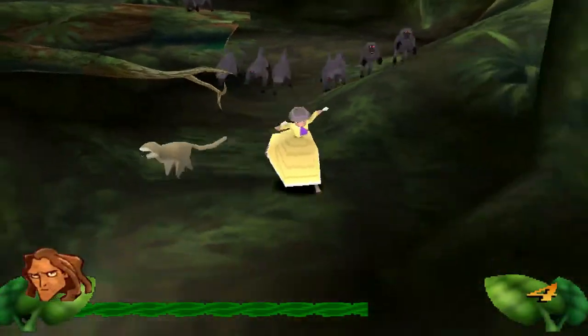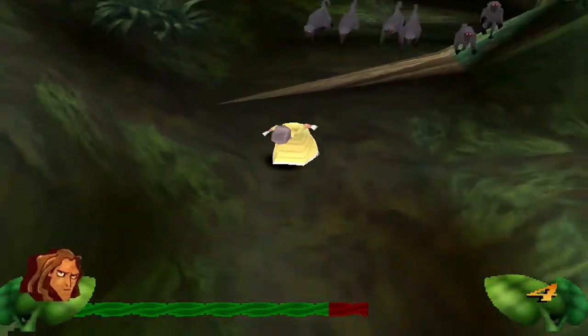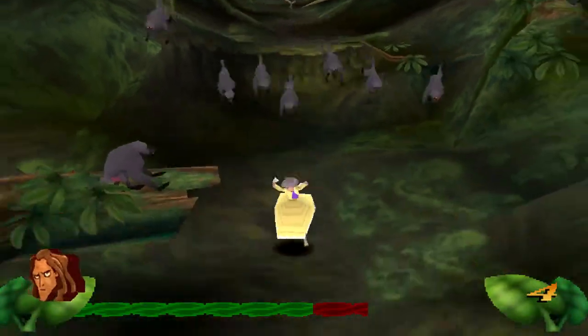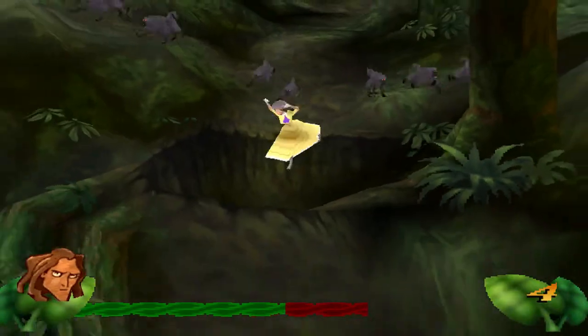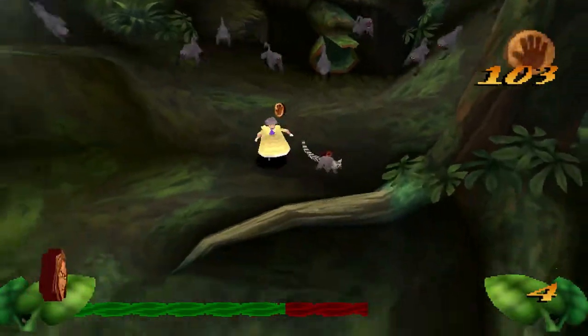Yeah, we can't throw anything. It's funny — the icon is Tarzan, so they didn't bother making one for Jane. In the bottom left corner, the icon that turns around is Tarzan still. That jump there was always difficult — I could never do it as a kid, I don't know why.